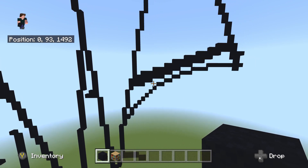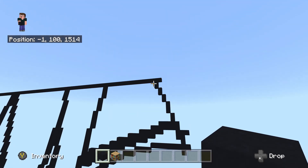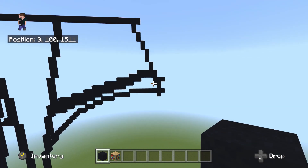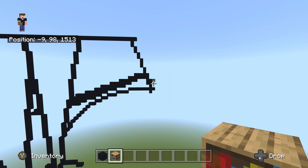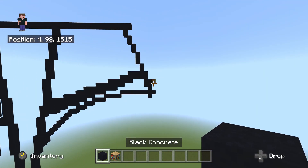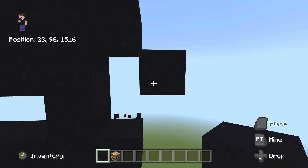Now fly all the way back over to the right, to this area right here. For the area we're going off, we're going to go off the top one sticking out to the right — so not the very top line, but essentially the middle line from that 2x2 square. I'll place a bookshelf so you can see — that's the one sticking out to the right. Flying back to this one, do a bottom right diagonal. From this diagonal, place two underneath: one and two.